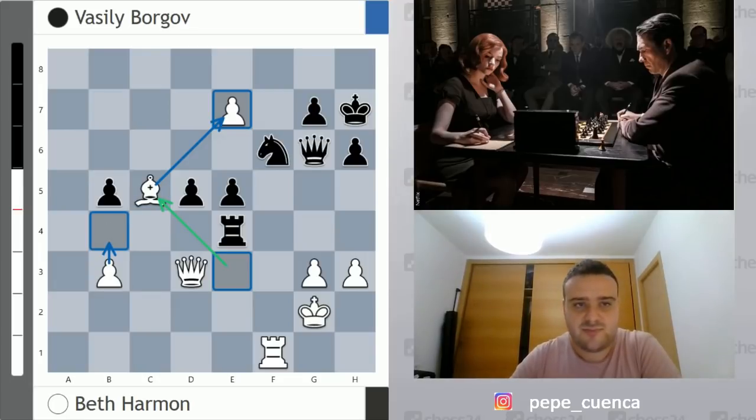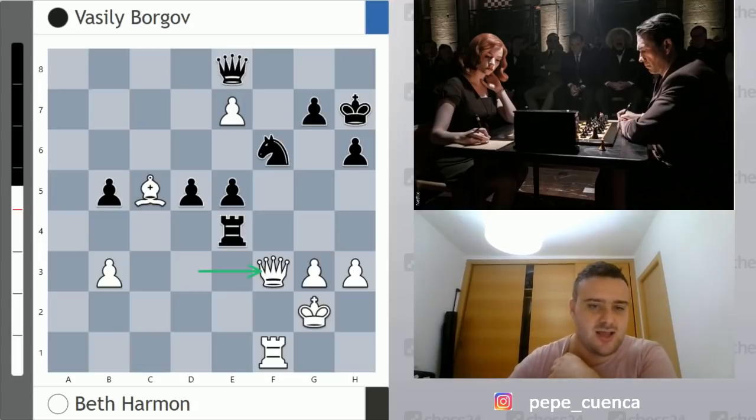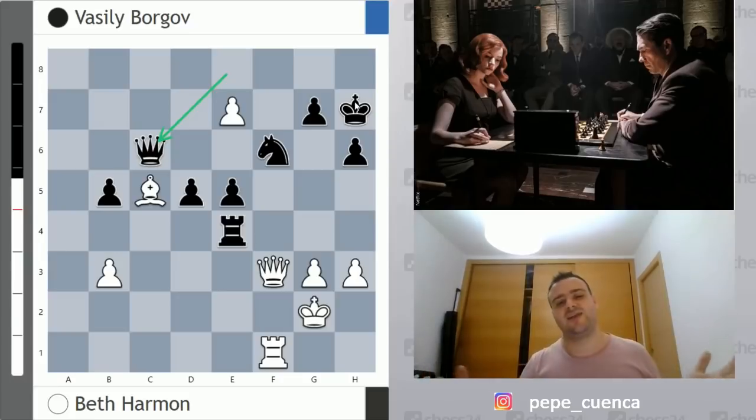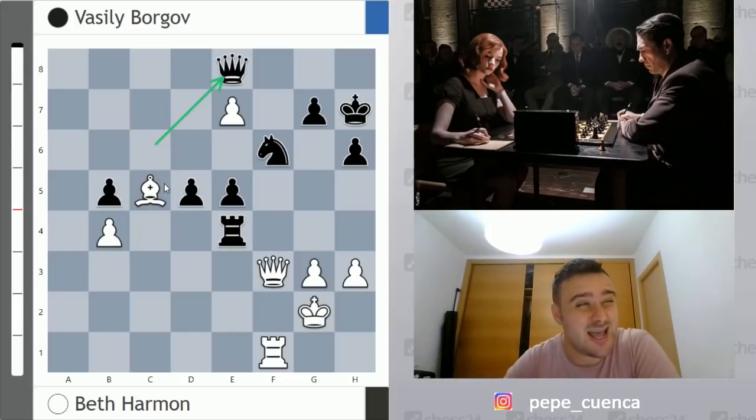After b4, the bishop is fantastically placed. Borgov plays Queen e8, and Queen f3 by Beth Harmon looks for attacking ideas on the f5 square with check. Queen c6 from Borgov attacks the bishop on c5, and the reply is b4, protecting that bishop. Borgov plays Queen e8 — a huge mistake — and offers a draw. With a draw, both players finish in first place. The draw offer was declined by Beth Harmon.